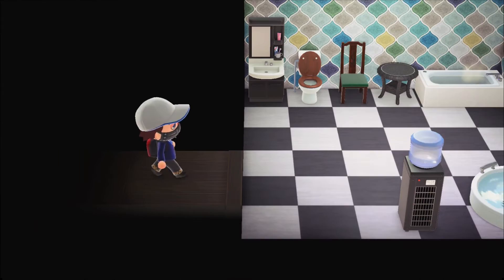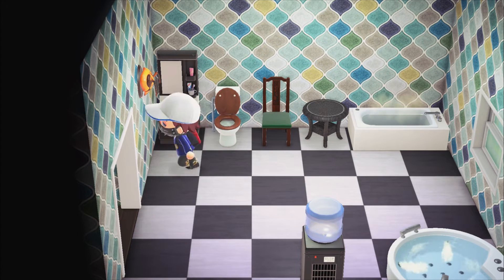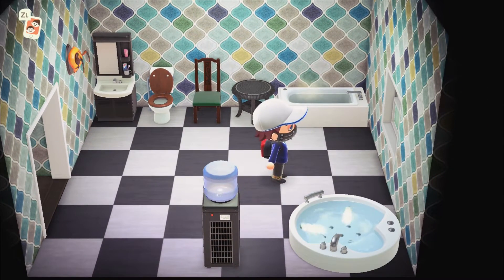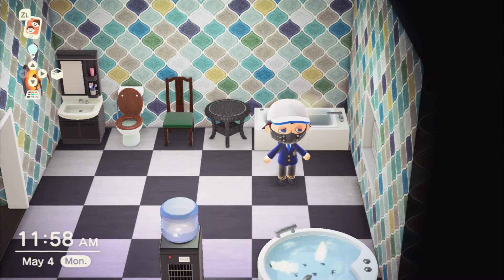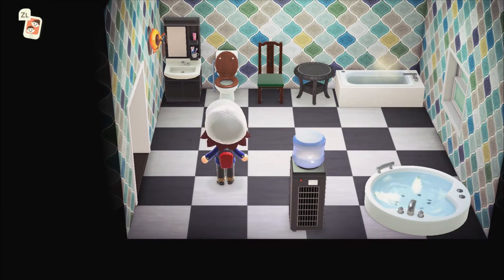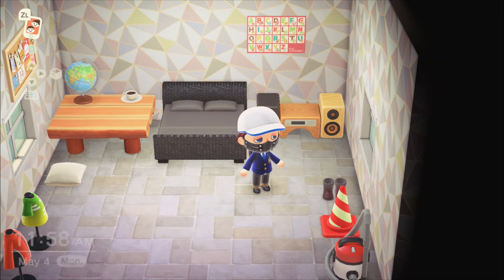We have a bathroom — you can poop here if you want, wash your hands like you should. I got two bathtubs in case you bring a bro over and you just want to hang out and talk, one in each tub. I got a water cooler in case I get thirsty after a hearty poop. Up here is my personal bedroom.